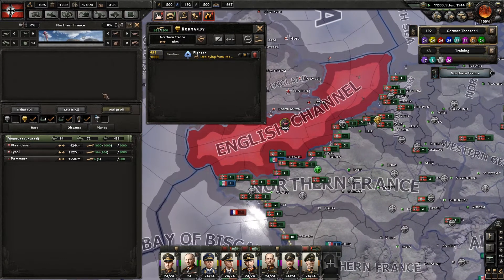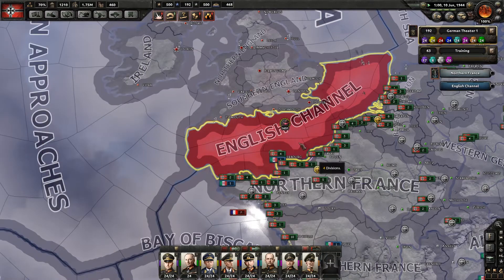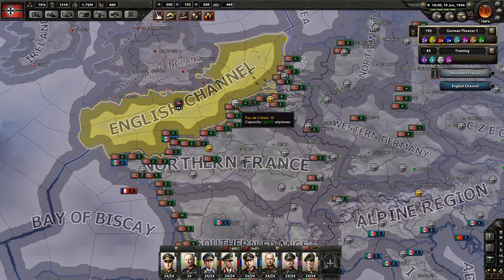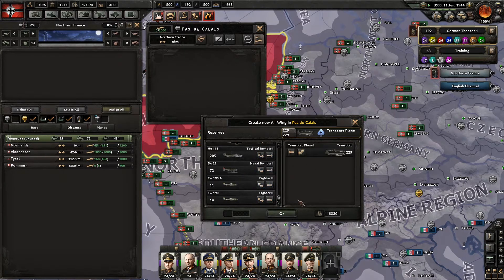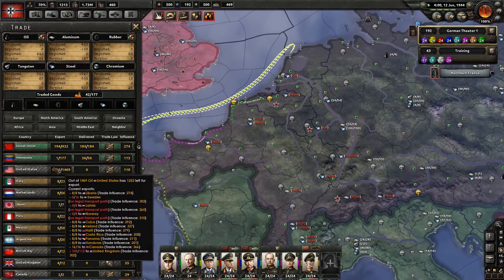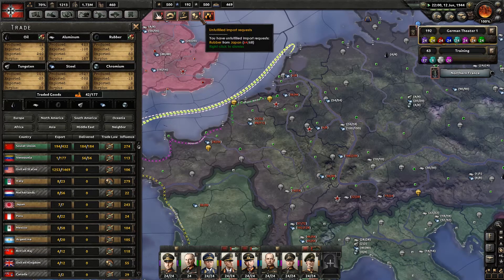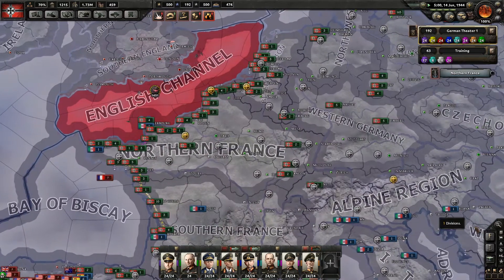We'll have a thousand fighters there. You guys can go into the English Channel. We'll have one running nights and one running days, so they sort of take it in turns, and try to keep air superiority over here if we can. We will want naval bombers, but over here I think we'll go and put our transport planes, which we've got plenty of. We will have to start building some naval bombers. We're running short — rubber from Japan, but we still have a surplus at the moment, so I'm not too bothered about that.